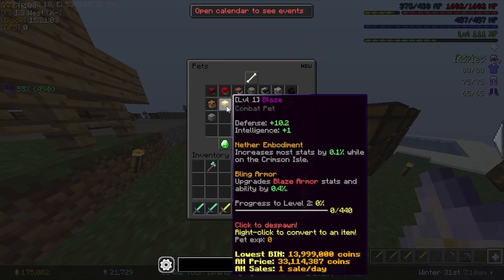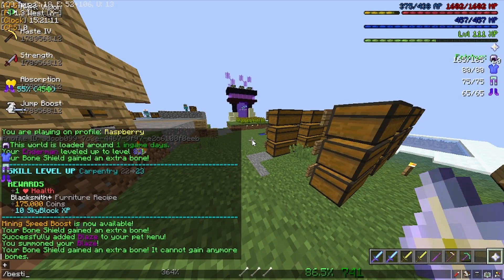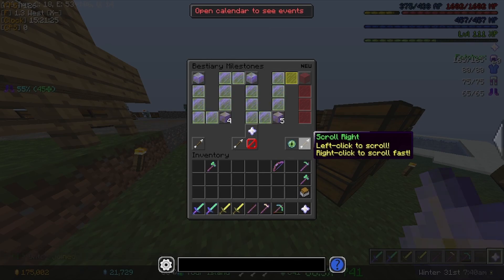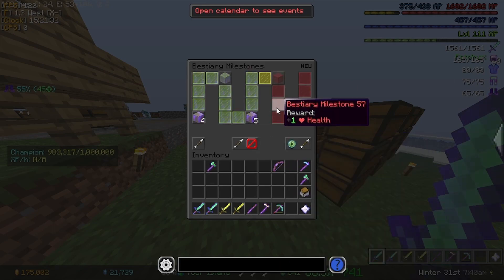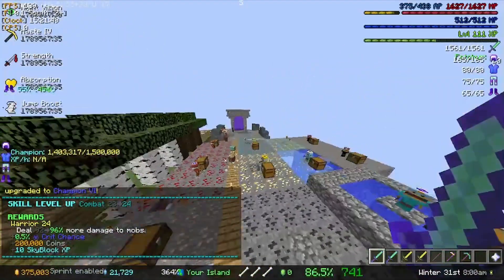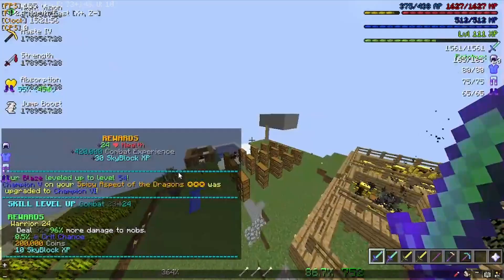We got the blaze pet. And remember how I didn't collect those bestiary milestones from a long time ago? We do have all of those bestiary milestones I never claimed. So I'm going to get a crap ton of combat XP. I want to hold my sword to upgrade the champion enchant — that's 24 health, 420,000 combat XP, and 30 Skyblock XP. It actually worked. I got upgraded to Champion 6, got Combat 24, and my blaze pet upgraded to level 54.